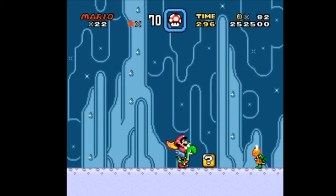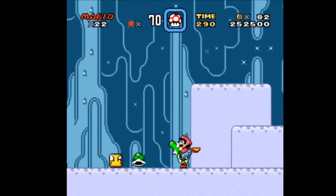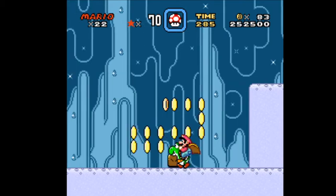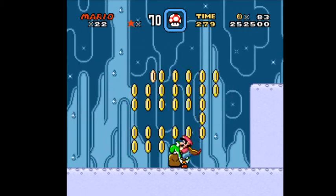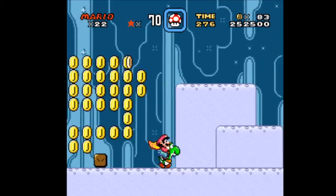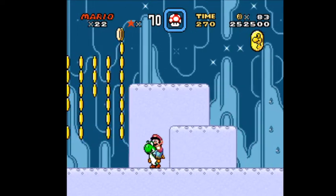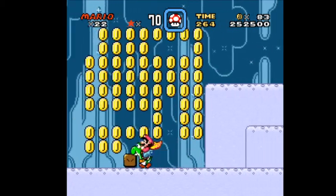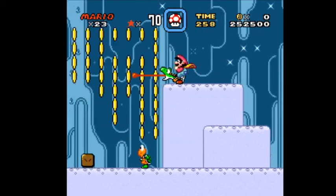An ice cave — Bowser's so mean that he turns the land into ice. He's got a heart of ice. I guess we're doing a coin game here, getting our extra lives that we desperately need.